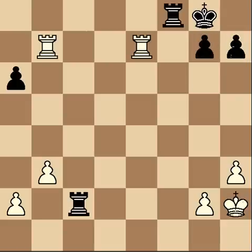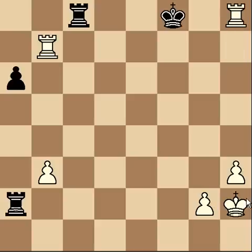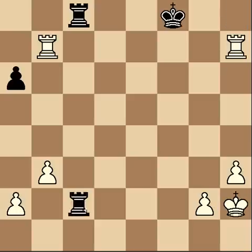Instead he doubles up on the c-file, and now I can take the pawn. He's got to be careful because if he tries to grab another pawn, I have mate in one — there are a lot of little tricks he's going to have to watch for. To his credit, he plays very carefully and doesn't make it easy for me.